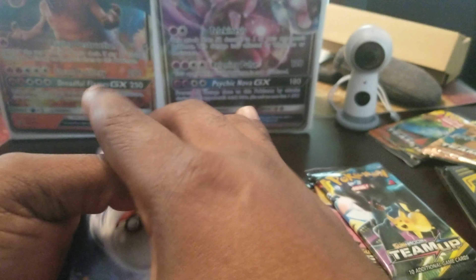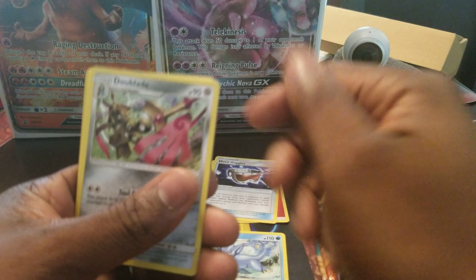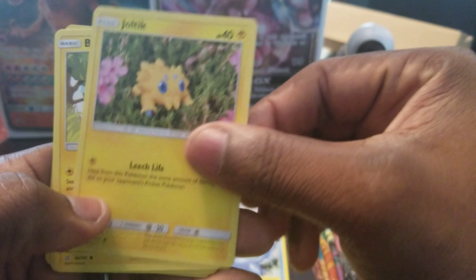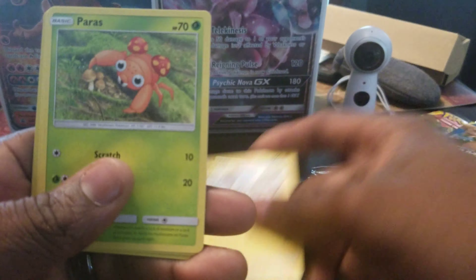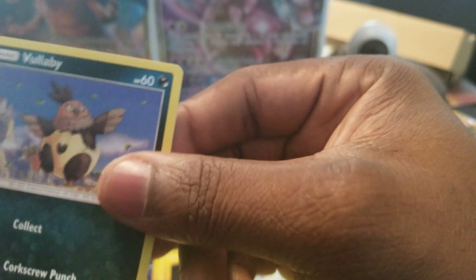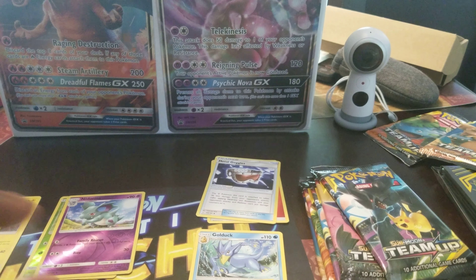So let's go with Fire. Oh, look at that — might get lucky on this pack! Metal Goggles. A Golduck. A Double Blade. A Weedle. A Jolteon. A Blaziken. Another Parasect. A rainbow rare. A Forst holo. Bracelets. One elemental energy. And Skimmoor. Another trash pack.